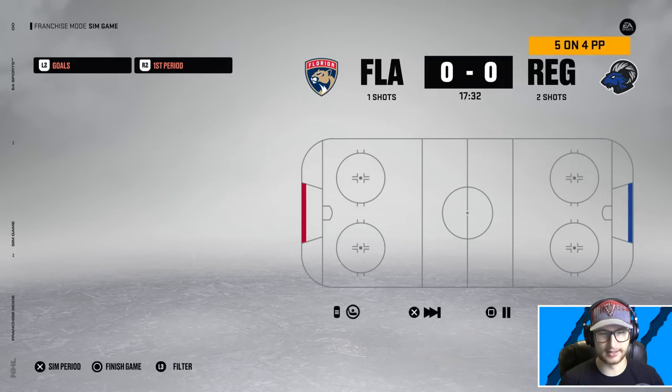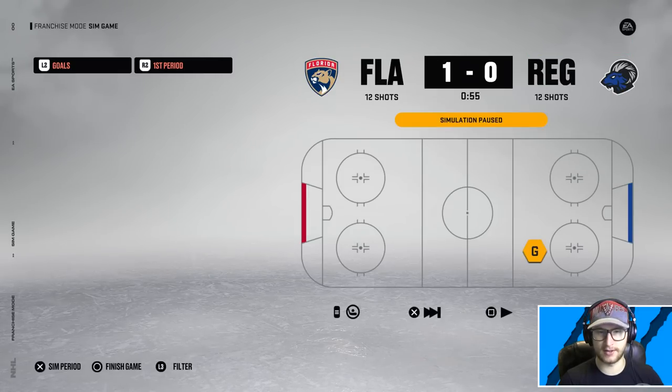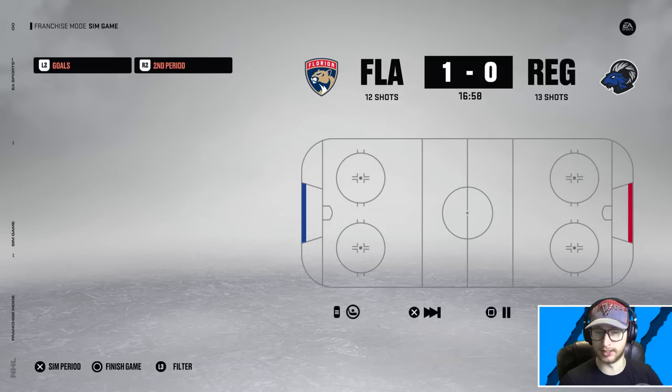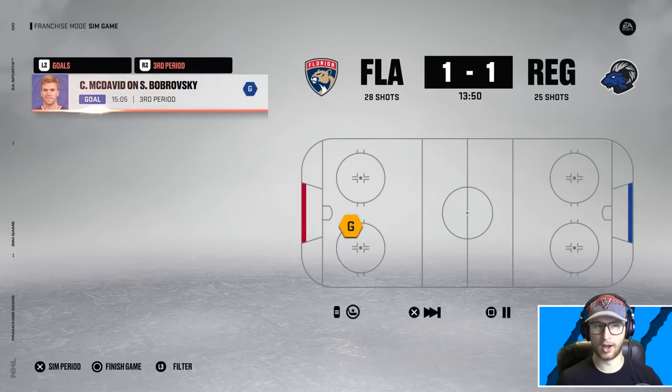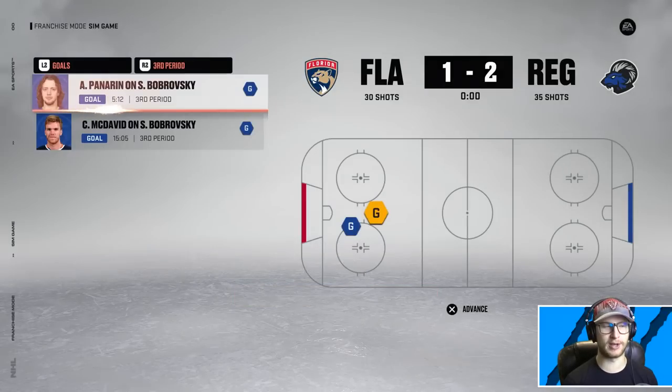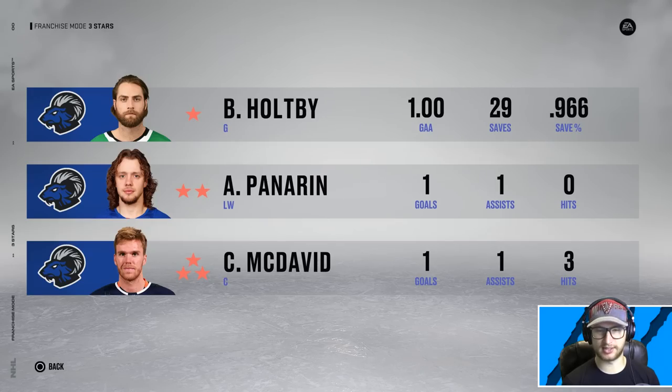Matthew Tkachuk had a four-point night for Florida. If we lose after all this I'm going to be very upset. Not a whole lot of action in the first period, shots are fairly even. Aaron Ekblad rudely scores at the end of the first to give Florida a one-goal lead. A scoreless second means we're down one going into the third — a classic comeback setup. McDavid ties it up — it's one-one. Panarin — YES! We are going to do it! Oh my word, we completed the comeback! It is a miracle. Holtby played outstanding.